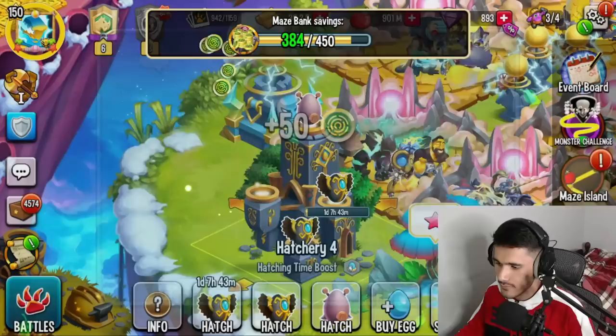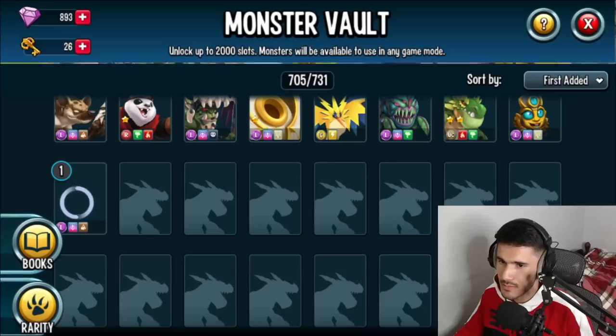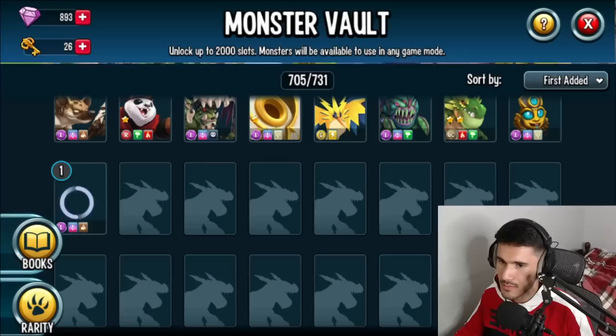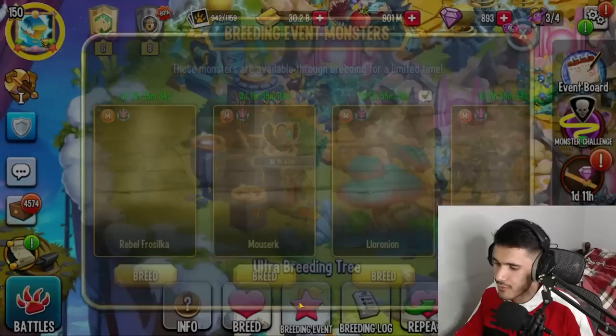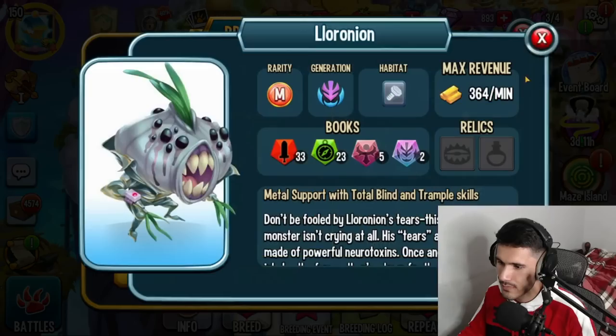We're going to check out this breeding event. As you can see, I've already tried it multiple times with no luck — I've just been getting a lot of Obsidians and all the other monsters that come with this breeding. When I hatched this legendary I might as well have sold it since I already have the monster. Looking at the breeding event right now: Silka is available, along with Malzerk, Loronian, Jingle Hell, George Lotto, and many other mythics.